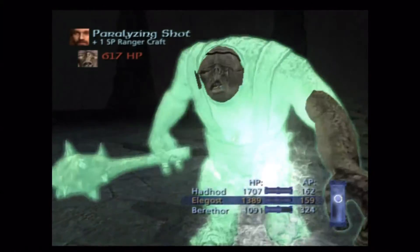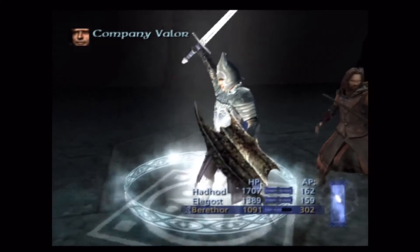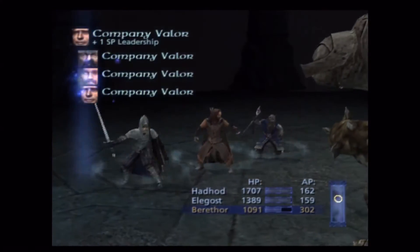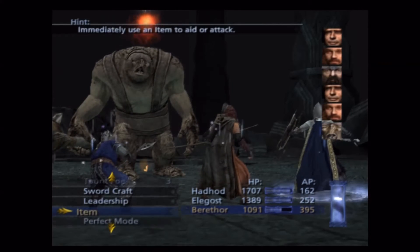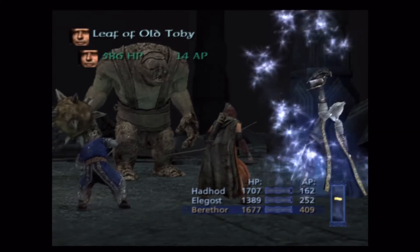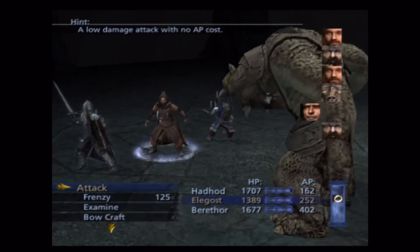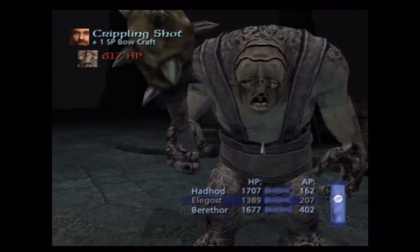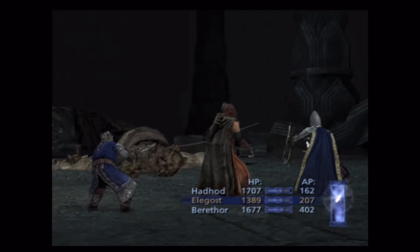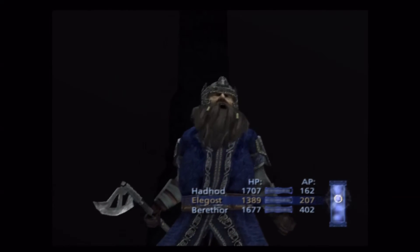Here we go — yeah, this guy's done, there's literally nothing else he can do now. Not only can you lock him down with Crippling Strike, but Paralyzing Shot lasts about as long as sleep, so he'll probably be dead before it wears off. That said, Paralyzing Shot does have a longer cooldown time — just be aware of that.